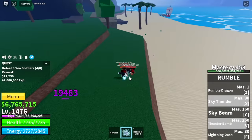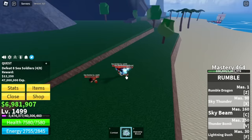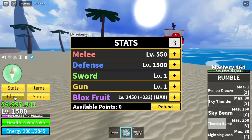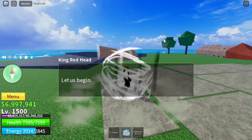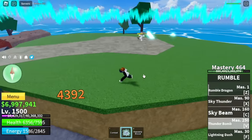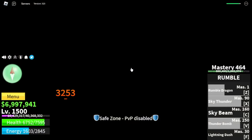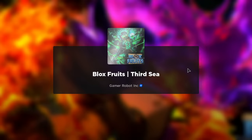Level 1,500 is the requirement to awaken our race and reach Race V4. At 1,500, make sure to finish the Coliseum quest. Talk to King Redhead and fight Indra — you just need to damage him until half HP. Now you can head to the green zone, talk to Mr. Captain, and he will send you to the third sea.